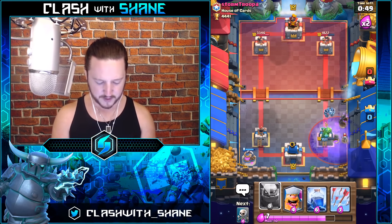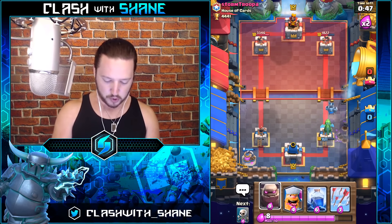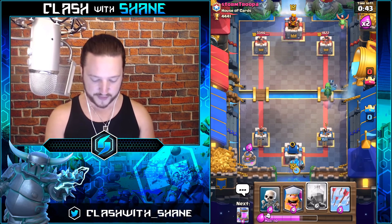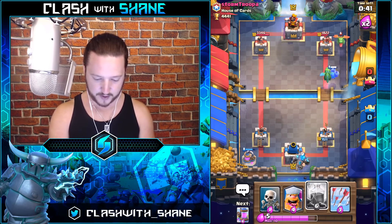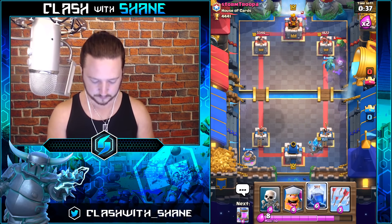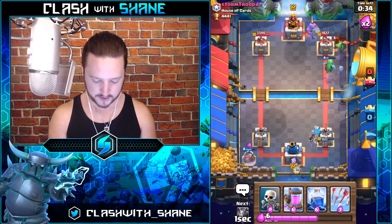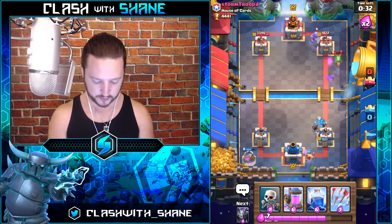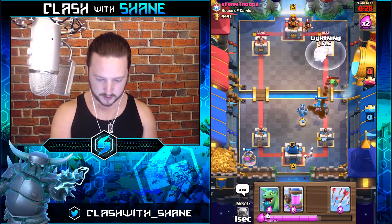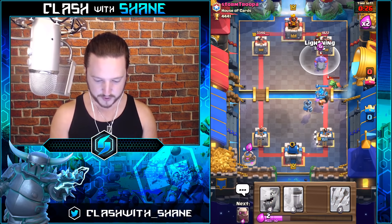We're going to go Golem back here and do a slow push with that — see if we can't get a Lightning down for value. No Lightning needed. Lightning could have been decent against that Baby Dragon, but I didn't want to get too greedy. Go Skeleton to cycle. I'm going to get a Lightning right here for this Bowler as well as the Electro Wizard.